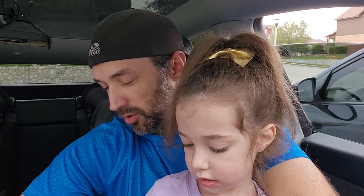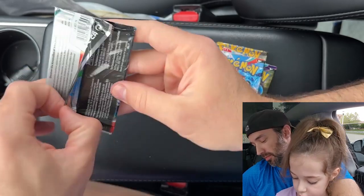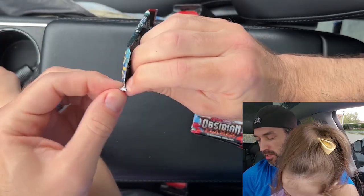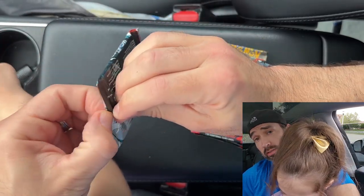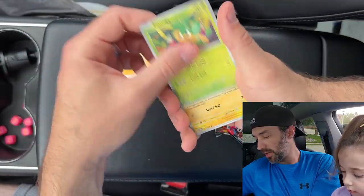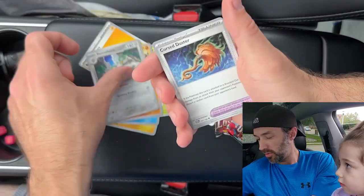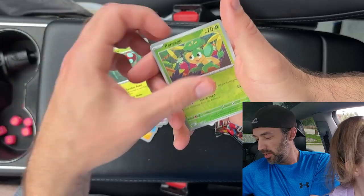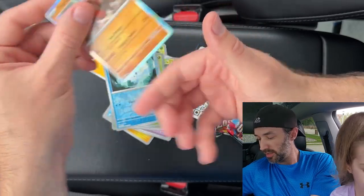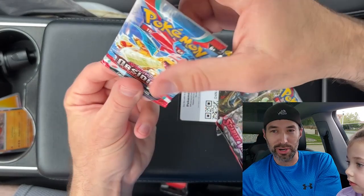Moving on, we've got another pack — this one is Paradox Rift. Pack number three, and we've got three more to go after this. We've already got one hit, that Explorer's Guidance. Let's move one to the front. We've got Energy, Pansage, Minun, Snorlax, Necklace-stack, Fern and Thorn, Cursed Disaster, Orbeetle, Pansage, Vanillite, and a Ting-lu. Moving on.